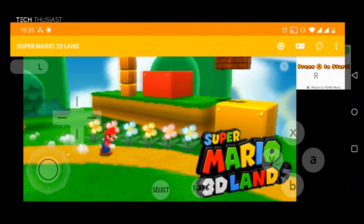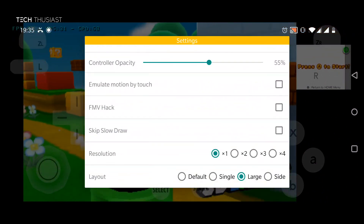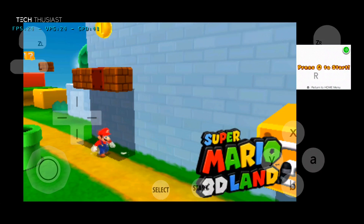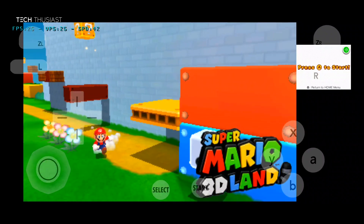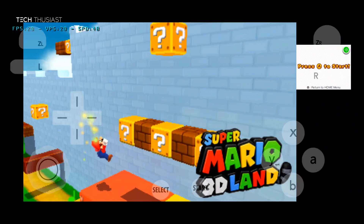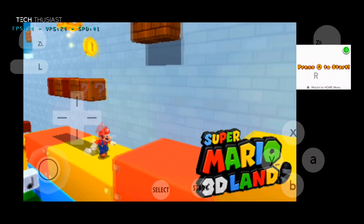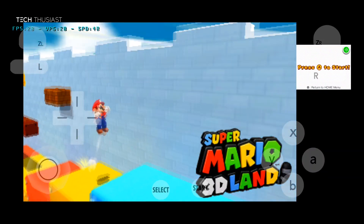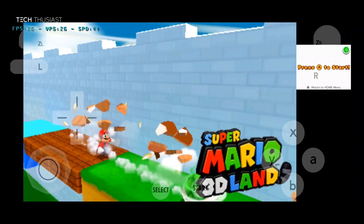Now I'm going to go on the unofficial MMJ build. You can see that this is at the default resolution. This is being run on the OnePlus 7T which has the Snapdragon 855 Plus, and as you can see it is running very slowly. This is one of the most demanding games on the Citra Emulator. Right now you can see that the demo is running at about 27 frames per second, and that is really unplayable as this is a 60 frames per second game.